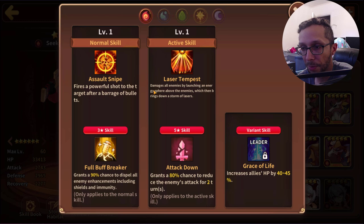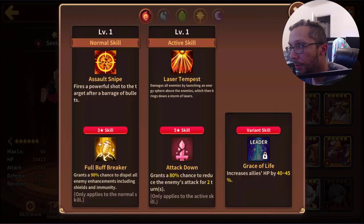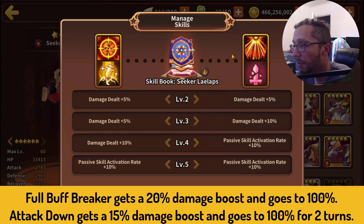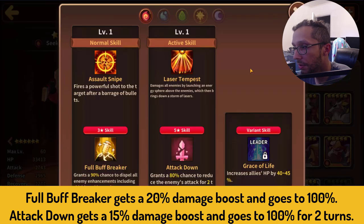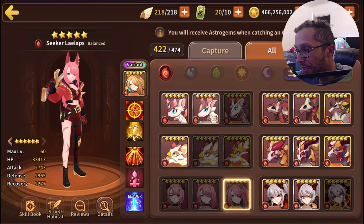Her whole kit is just based on debuffing, which probably hints why she has slightly more defense than attack — attack doesn't really matter, she needs to survive in order to spam full buff breaker and attack down. Apathis comes to mind for her usage, especially with that attack down for more longevity. Full buff breaker gets a 20% damage boost going up to 90%, and attack down gets a 15% damage boost going up to 100% for two turns.